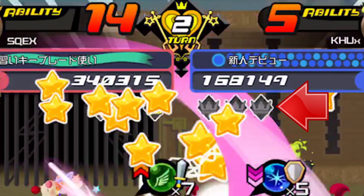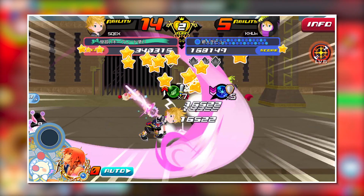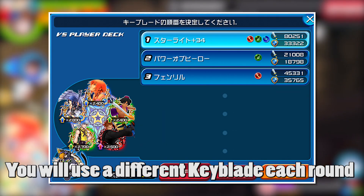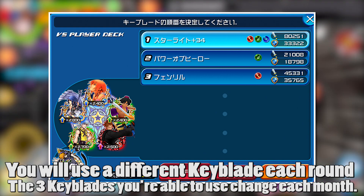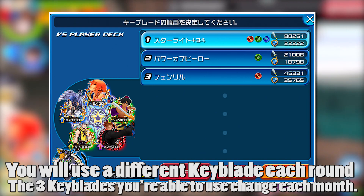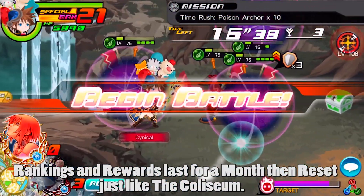The crowns underneath your score determine your current wins. There are three rounds to one match of PvP, and for each round you'll be using a different keyblade setup. For example, for round one you might use Fairy Stars, round two Dark Gnaw, and round three something like Counterpoint. The keyblades are automatically organized at the start of each month, so you can't use any keyblade you want — you have to work with the keyblade available for PvP mode that month. PvP mode also works similarly to the coliseum in the way rankings and rewards are distributed.